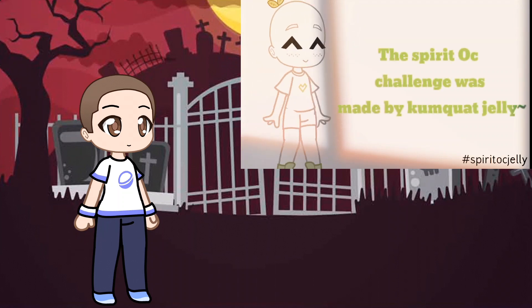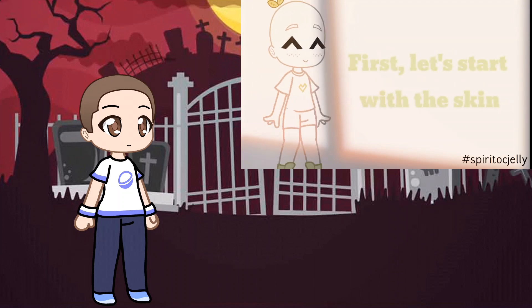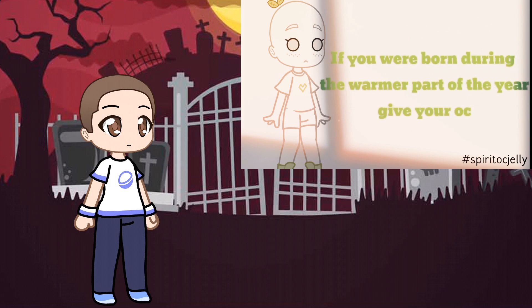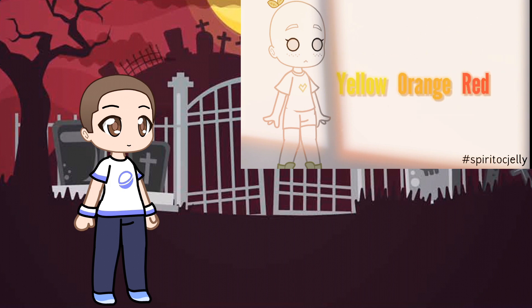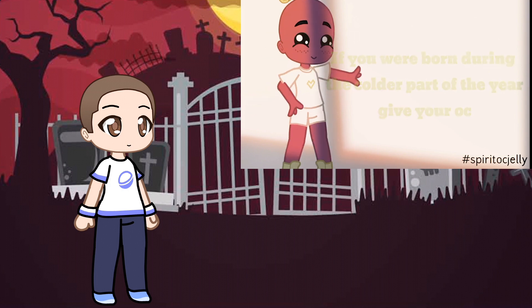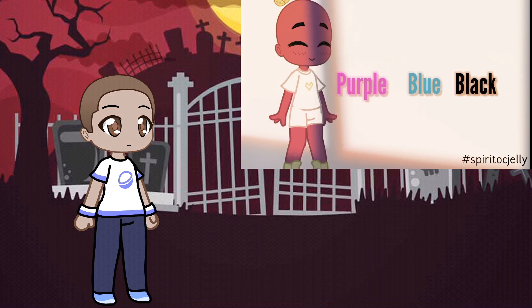The Spirit OC Challenge, made by Kumquat Jelly. First, let's start with the skin. The skin color is determined by what time of year you were born. If you were born during the warmer part of the year, give your OC yellow, orange, or red skin. If you were born during the colder part of the year, give your OC purple, blue, or black skin.